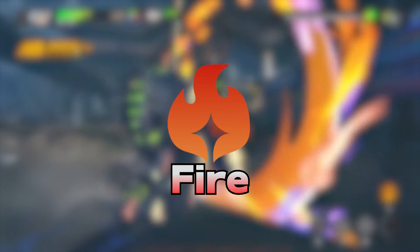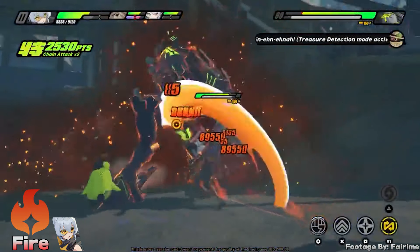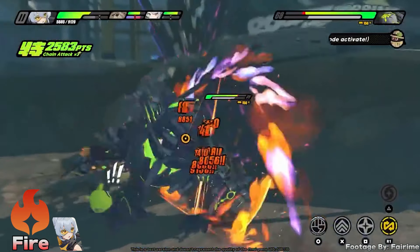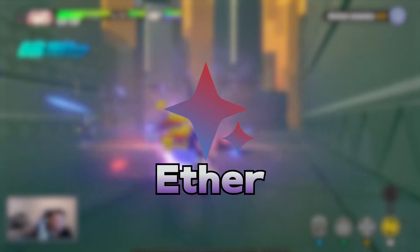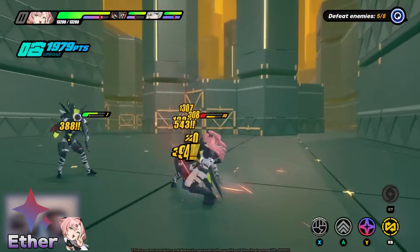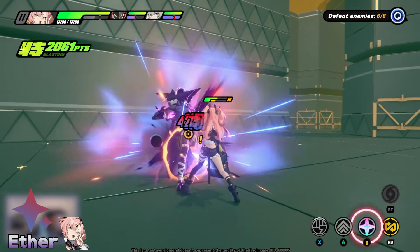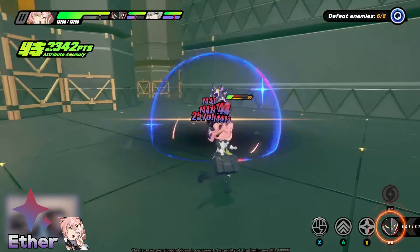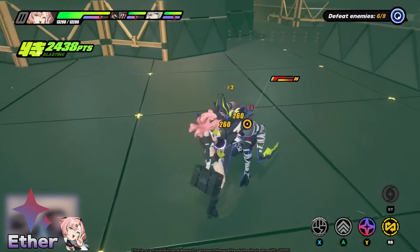Starting with fire, it has the ability to deal burn damage, which will deal fire damage over time. Additionally, enemies who are organic will be affected further and be immobilized while the effect is up. Next, we have ether, which will inflict corruption on enemies, dealing additional ether damage. Corrupted ethereal enemies will be hit with a confused effect, attacking both enemies and allies.